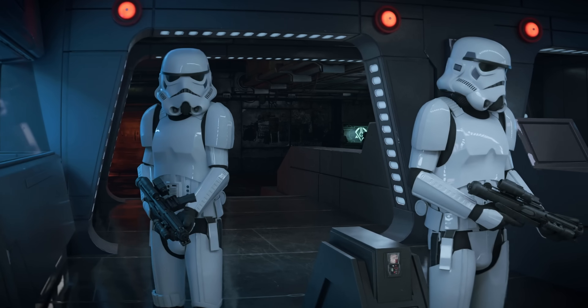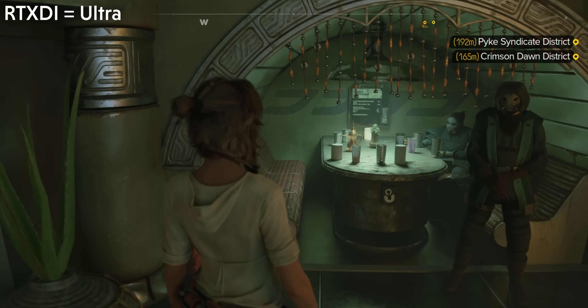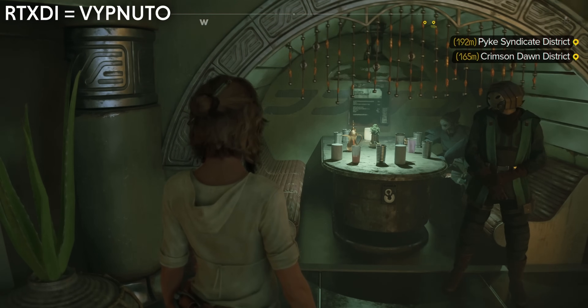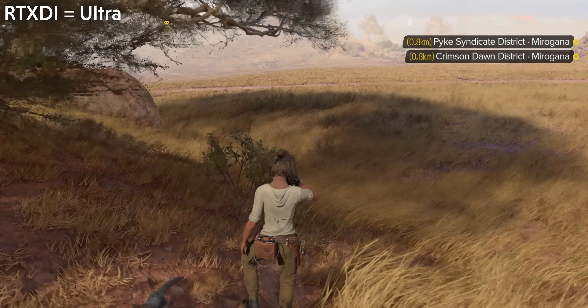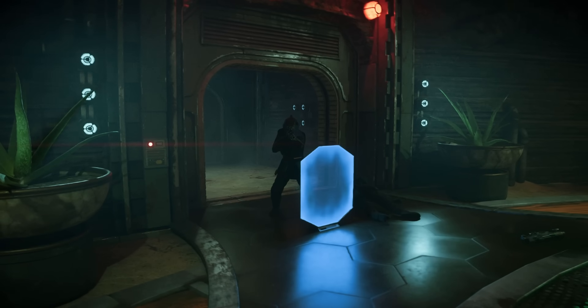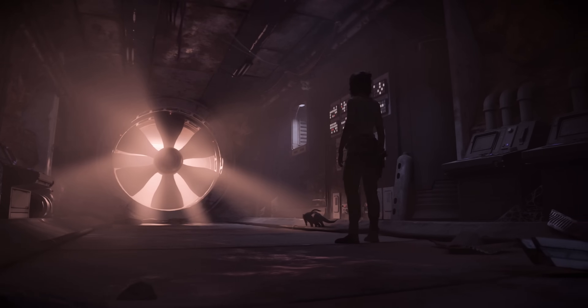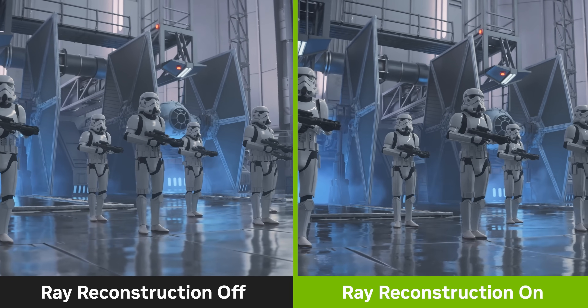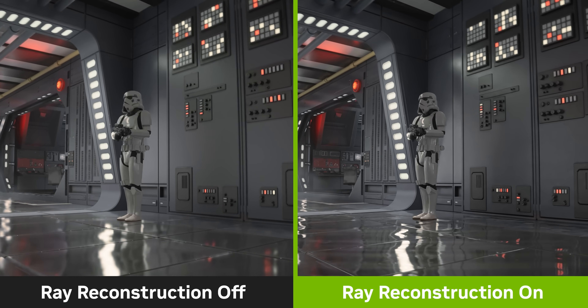Nedávno jsem vám ukazoval Star Wars Outlaws, kde je path tracing krásně vidět i s DLSS Ray Reconstruction. Path tracing přesouvá ray tracing ještě na další level tím, že každé světlo vyzařuje více paprsků, které se lépe odrážejí od objektů ve scéně. Ray tracing tohle má také, ale omezeně. Path tracing je mnohem přesnější a náročnější. DLSS Ray Reconstruction je vázaný na path tracing a pomocí umělé inteligence scénu čistí, protože stíny a odlesky tvoří šum – Ray Reconstruction ten šum vyhlazuje, aby byl gameplay plynulý a nebylo vidět, že se kalkulace provádí.